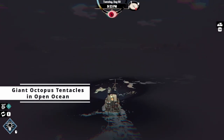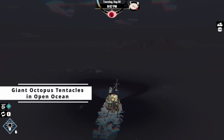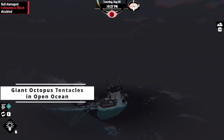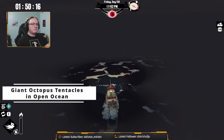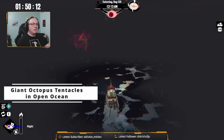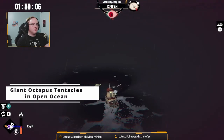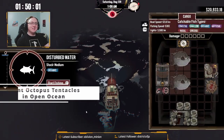In the open ocean of Dredge, one obstacle is the appearance of huge octopus tentacles that will attack your ship when panic levels are high. These tentacles can appear suddenly and without warning and can cause significant damage if not avoided quickly. To avoid being hit, I would recommend keeping your panic levels low and remaining alert at all times. If you think you might encounter the tentacles, have the haste ability at the ready, or you can use the banish ability to fend off the attacks if you're fast enough.